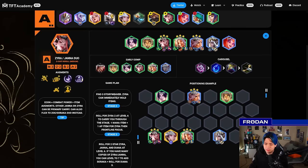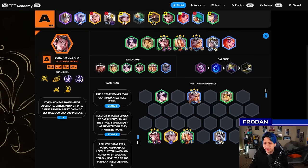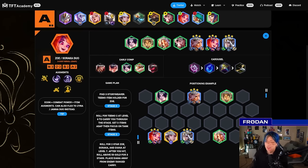If you have the Janna build and put it on Zyra, or the Zoe build and put it on Soraka, it's really not a big deal as long as you get itemization across the board. Diana always wants defensive items like Bramble, D-Claw, or Redemption. You can also put Spark on her if you don't have Shiv on your backline. This is reflected in our tier list with Zoe-Soraka duo alongside Zyra-Janna duo. Just play around whatever you can get.